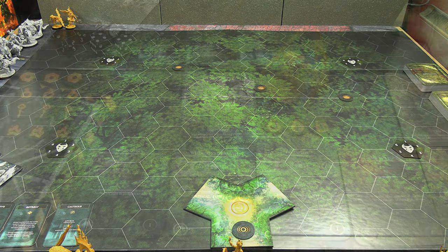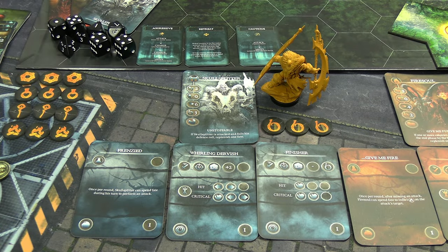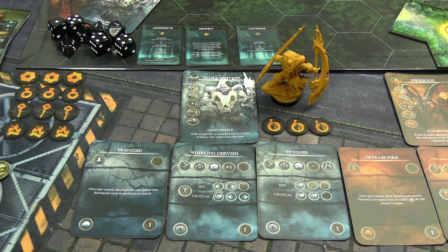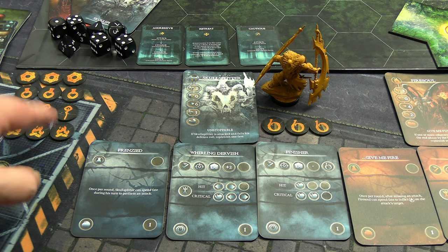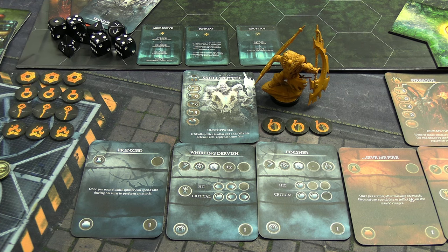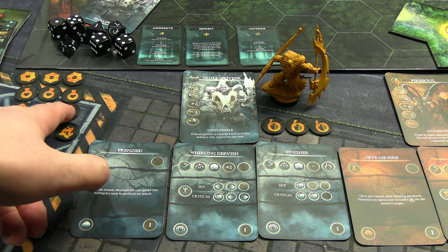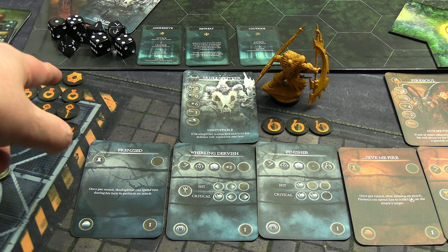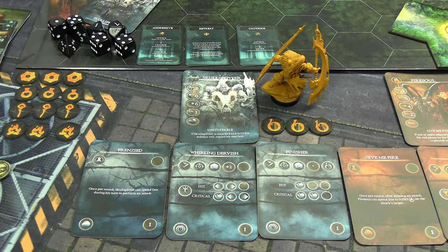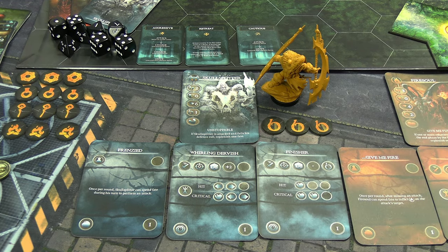Let's look at the three characters I'm bringing. Basically I have a tank, a close combat damage dealer, and a mid-range status effect and damage dealer. Over here you can see the party supplies — since this is a one-shot delve I'm going to be pretty spend-happy. Campfires get rid of bleed and replenish fate, healing potions are for if someone dies (giving you a do-over), and you can open blocked passageways with some items. Fate is now character-specific rather than party-specific.